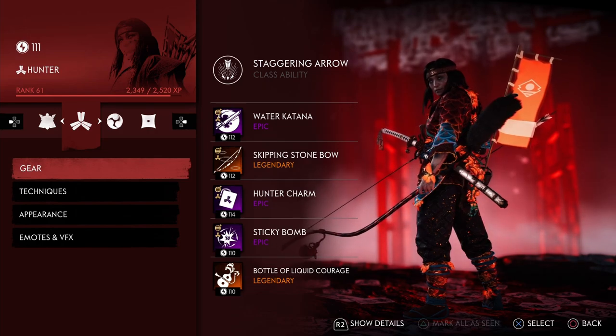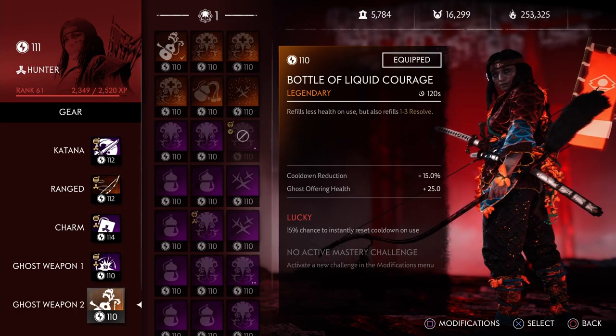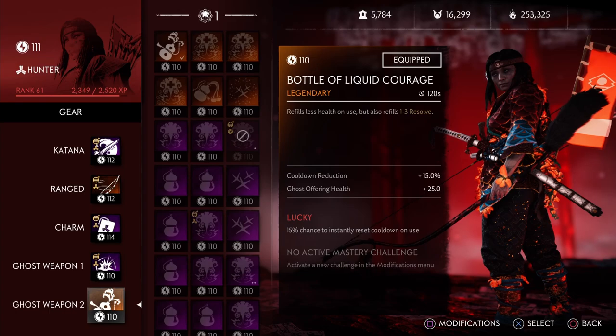What's up everyone? I'm Gushy. And with the Rivals release, we have new legendaries in the game. So in this video, we're going to be going over one of the new ones called the Bottle of Liquid Courage. I think that this is really one of the best legendaries in the game currently and might be a staple for almost all classes.